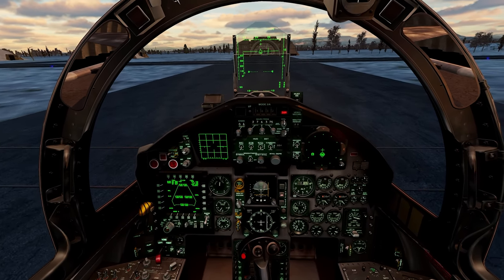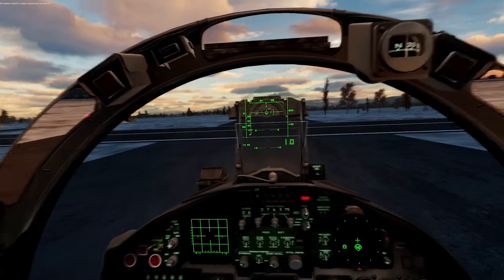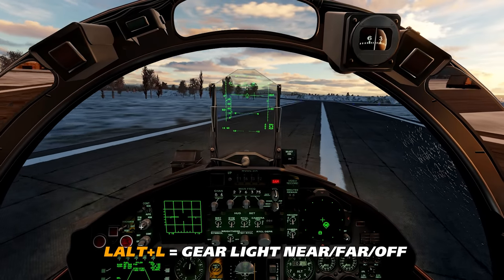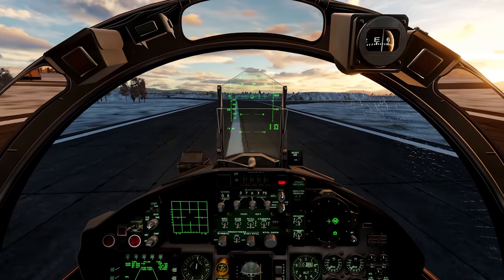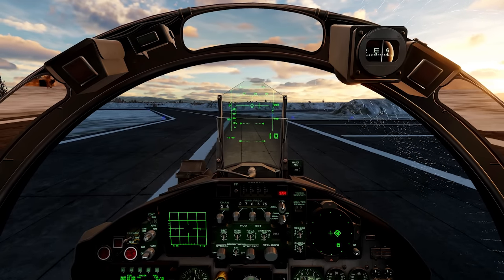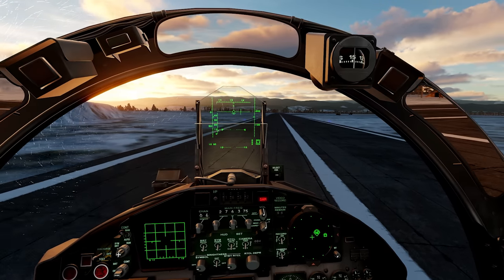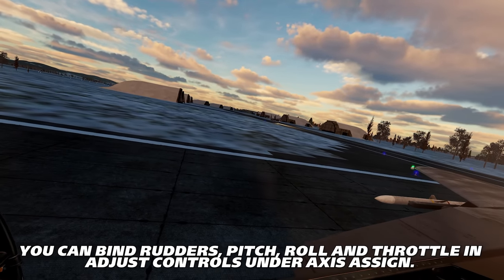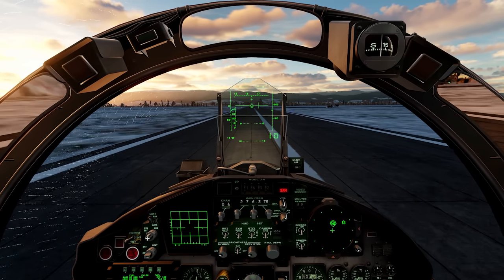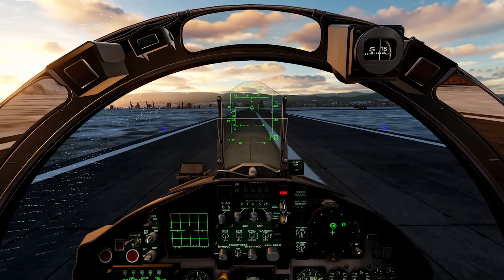We're going to throttle forward a little bit. You can put flaps down here if you like. I'll show you the lights — you press it and you get this mode, press again for another mode, then you can turn it off. I like this mode better — you can see the light out in front. It's called a landing light. You're using your rudder pedals to control yourself on the taxiway, basically to taxi the F-15. We're heading over to the runway.